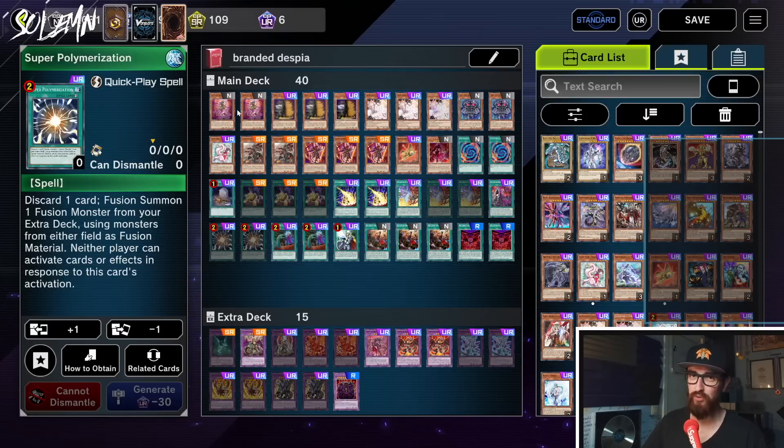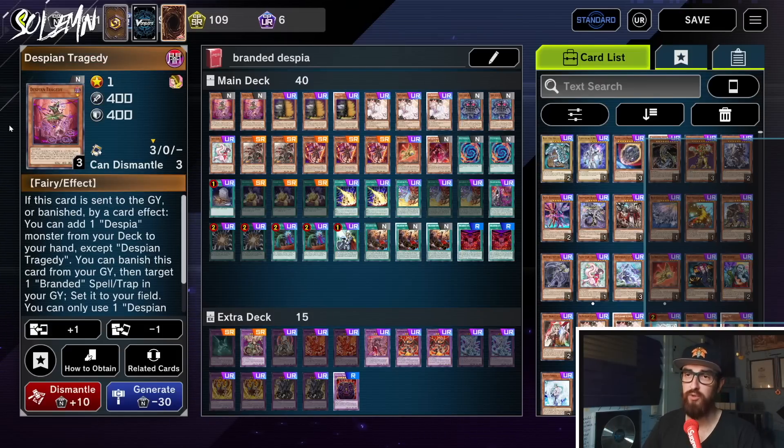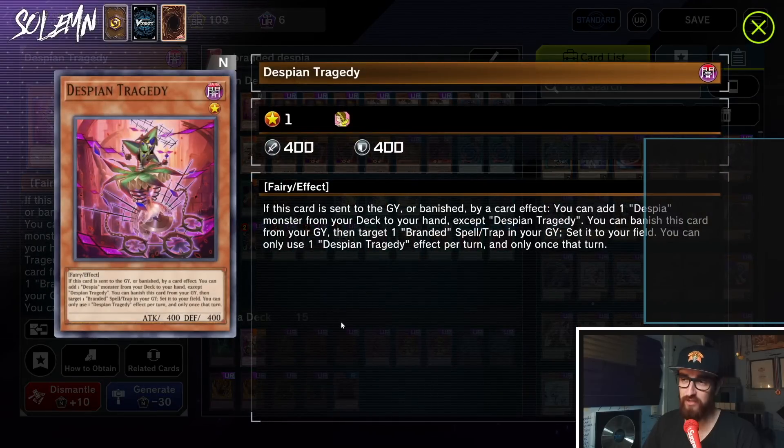The Branded Despia deck is essentially two different engines designed to work together — the Branded cards and the Despia cards. We start off with two Despian Tragedy. This card says: if this card is sent to the graveyard or banished by a card effect, you can add one Despia monster from your deck to your hand except Despian Tragedy. You can also banish this card from your graveyard to target one Branded spell or trap in your graveyard and set it to your field. The first effect is what you're usually using to search another Despia monster, which you will then be fusing. This also triggers when it is sent via Branded Fusion because it is sent by an effect, and that way you basically get your whole combo going.